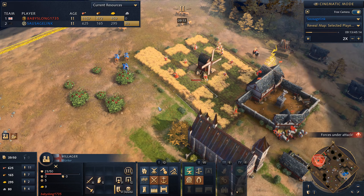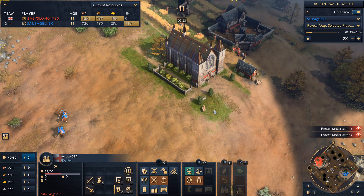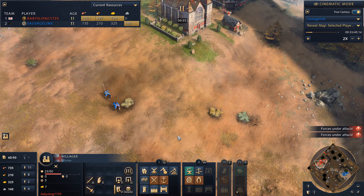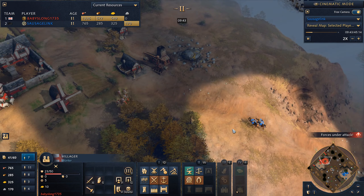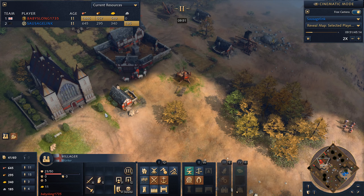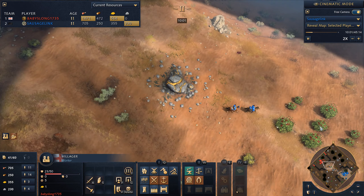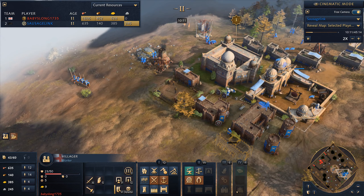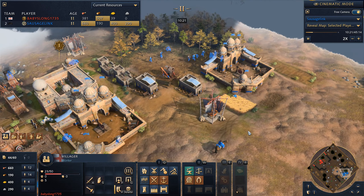We're just going to run around his base. He's still retreating villagers into his town center when he needs to — that's smart. He's costing me a lot of resources. We're doing more dancing on the front lines. It looks like he's not really sure what to do. I'm not sure if I should be retreating all these horsemen — I still have a sizable number. And it's not like I'm doing nothing on the back end: we've actually gotten up to our second town center and we're just continuing to gather resources.